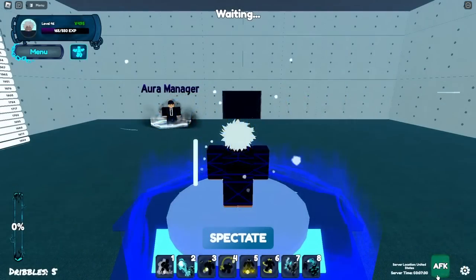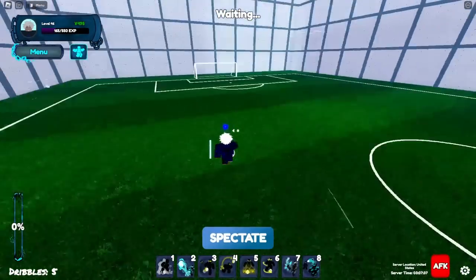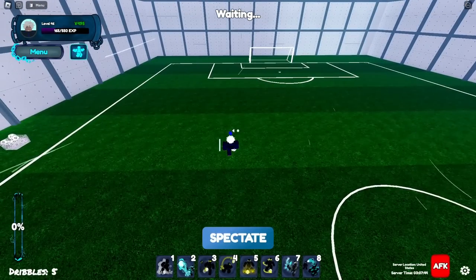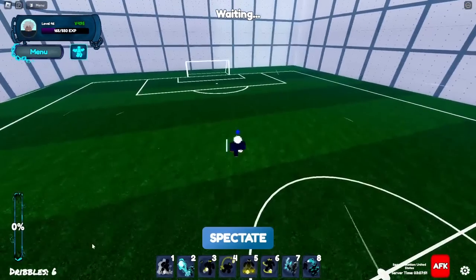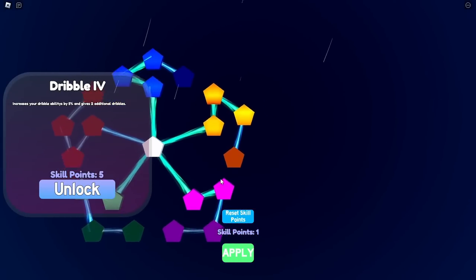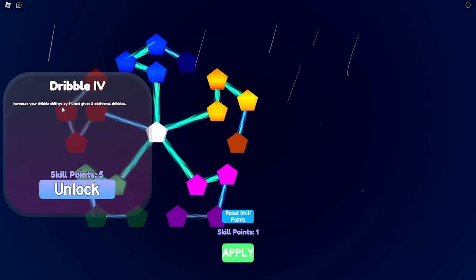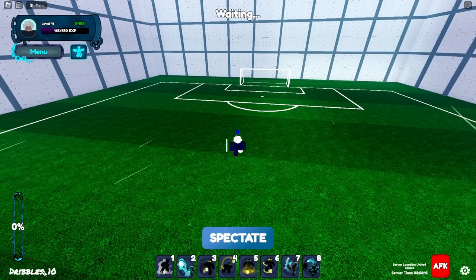Now let's see how to actually dribble the ball. You dribble on X, Z, D, and V. You can see the amount of dribbles you have on screen, and you can increase that by going for the dribble skill tree. Right here you get one, and here you get two.